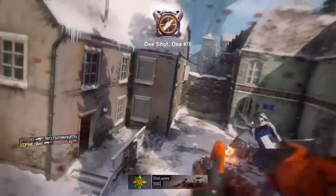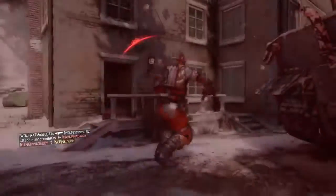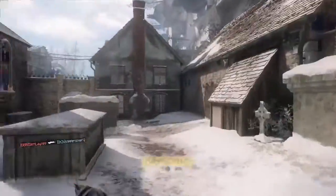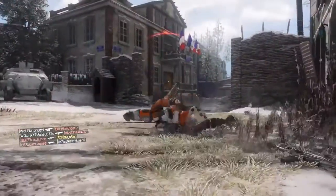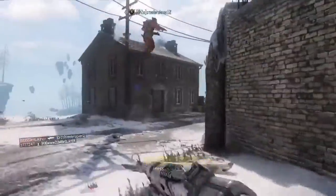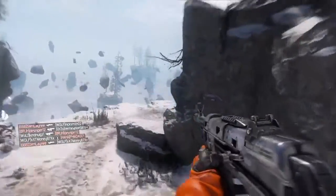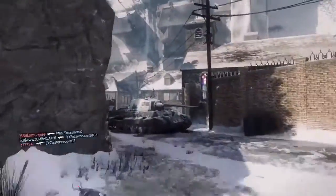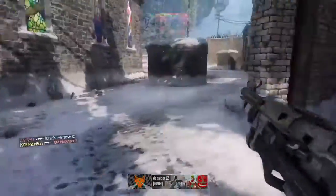The first round covered pistols and assault rifles with the MX Garand and Marshall 16. I think they're going to go through and add at least one gun to every class. The second round added an SMG and a sniper, then a launcher along with another assault rifle. So this next round could be adding another SMG, and maybe an LMG, shotgun, or special weapon.